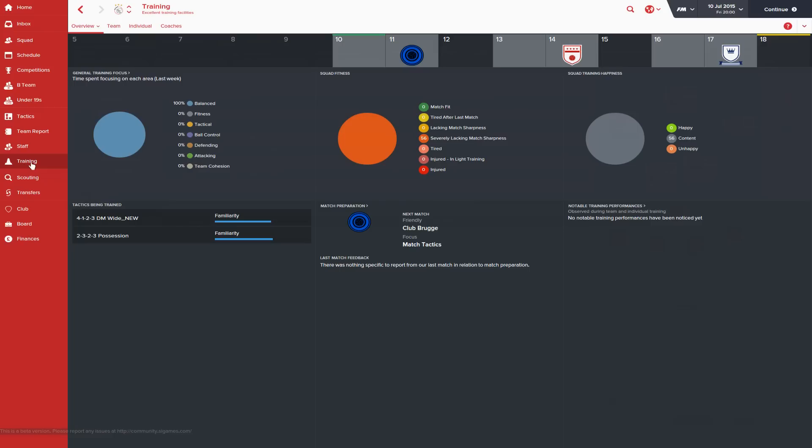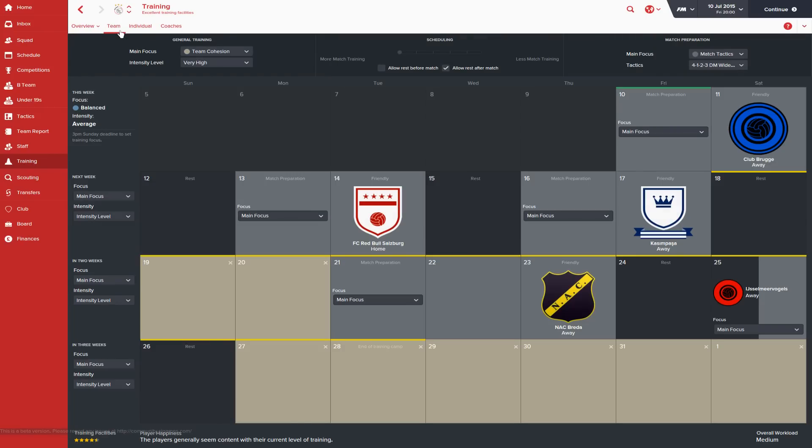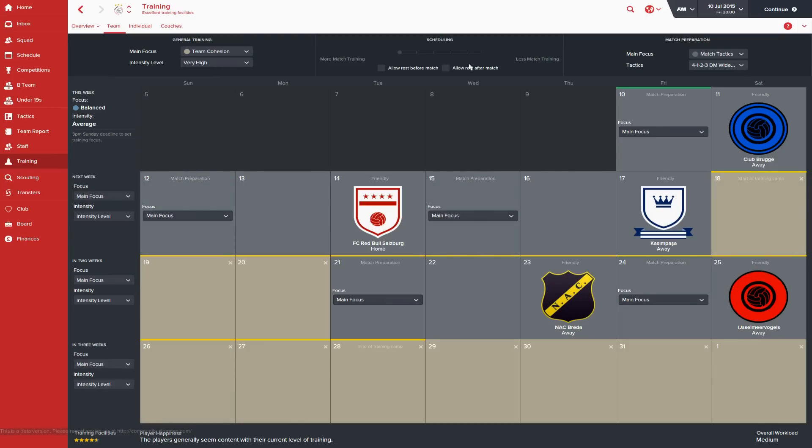Moving on to training: it's pre-season, I haven't played any games or clicked continue yet. We're going to start with team cohesion rather than fitness because we don't have a very long pre-season — it's only 19 days until our first competitive game. Intensity is on very high, and I'm turning off the 'allow rest after matches' option. So more match training, and our main focus is on tactics to get fluidity as close as possible.